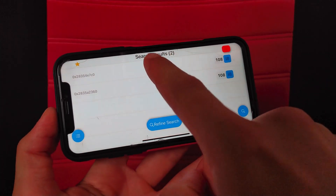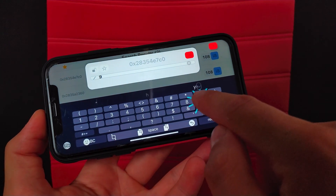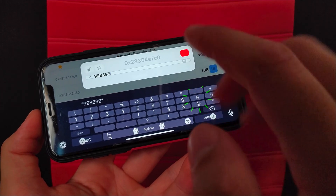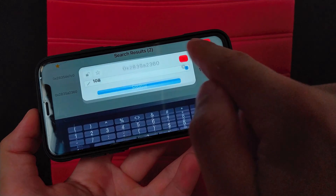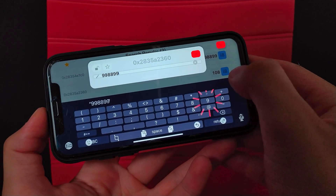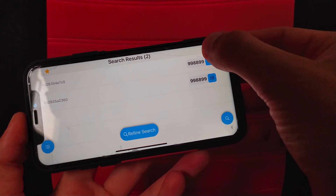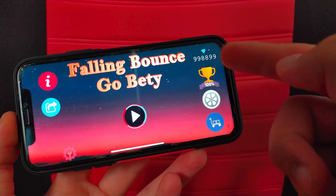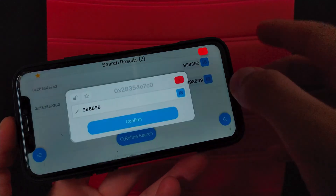I will change the first result — I can edit the number of diamonds and write any number I want. I will type 998899. Now I will change the second result as well. Make sure to write the same number in both results, otherwise the game may crash. Now go back to the game and see the magic — boom! I now have 998,899 diamonds.